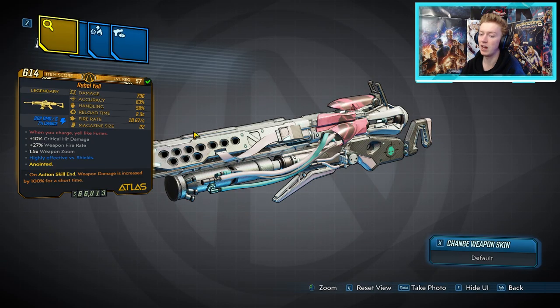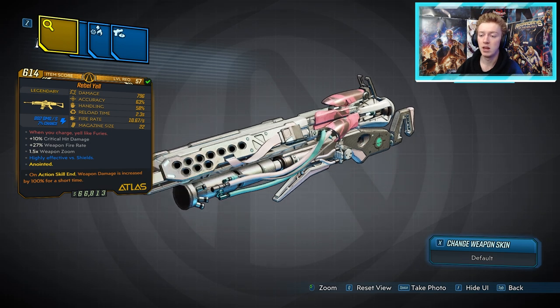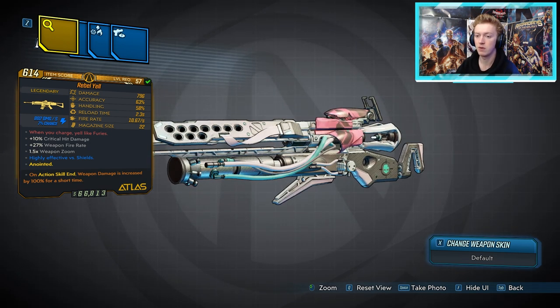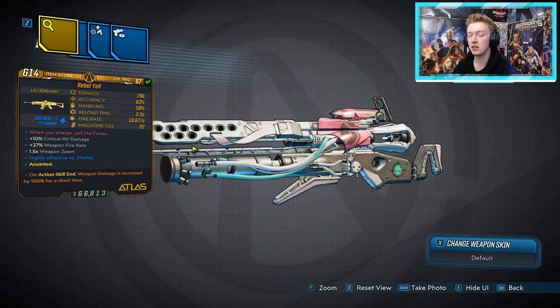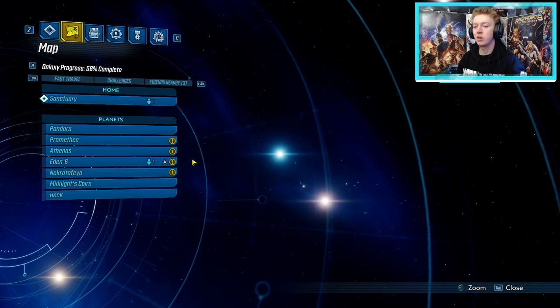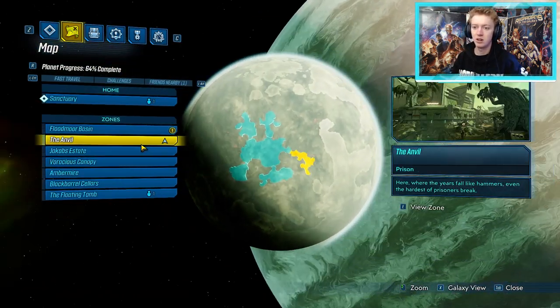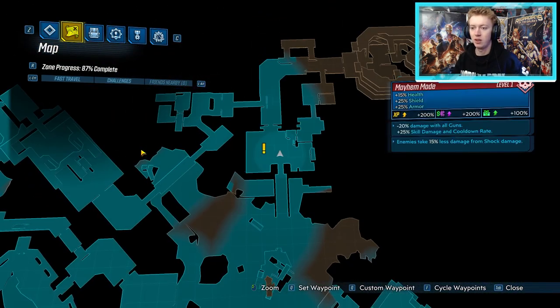Up first we have the Atlas assault rifles, starting with the Rebel Yell. This thing can only come in shock and non-elemental, but it can come anointed as you can see at the bottom. It does come in the world drop system, but the dedicated drop spot if you want to farm for the best version is at the Sky Bullies. For the Sky Bullies, go to Eden 6 then down to the Anvil.